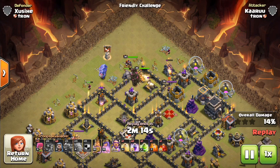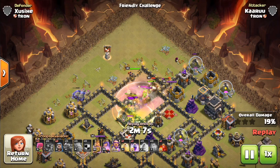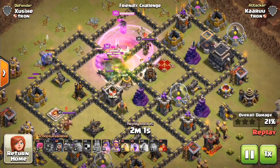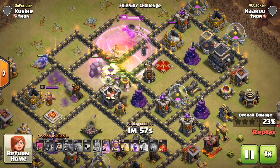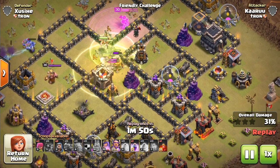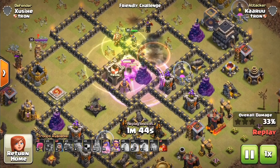If you watched my most recent video on the update, I basically said that because of the single Infernos at Town Hall 10 and Town Hall 11, I don't think the new P.E.K.K.A. levels would have that big of an effect. But at Town Hall 9, there's no single Infernos, so I think these level 4 P.E.K.K.A.s might be something to look out for. We're going to take a look at a bunch of different attacks and talk about the best attack strategy with these new P.E.K.K.A.s.